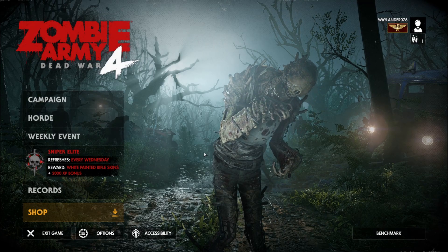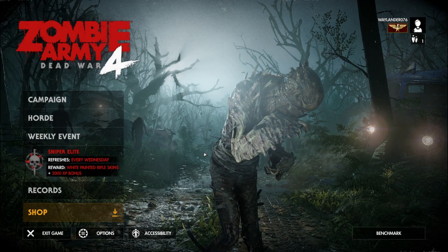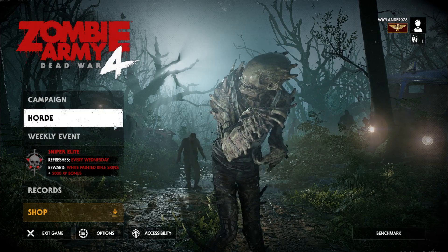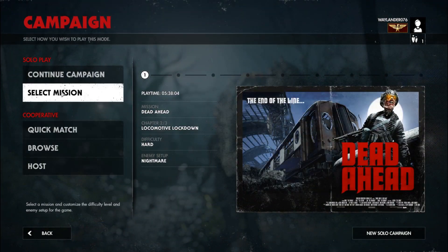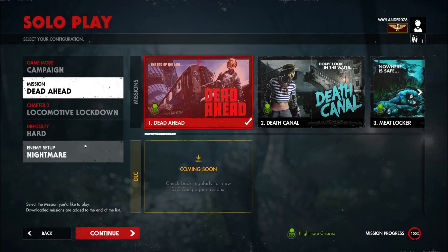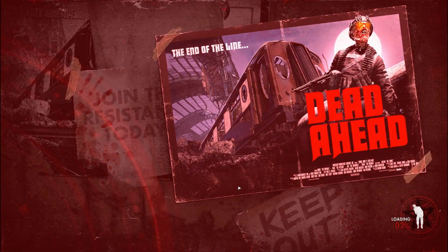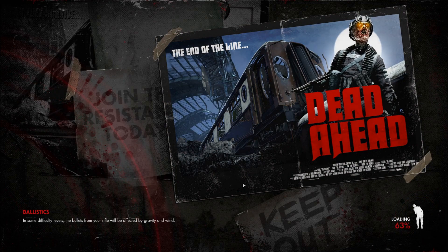Right, back again. To get four player co-op in Campaign, all we need to do is restart the game and start a Campaign on nightmare mode. Start that — yes, off we go.